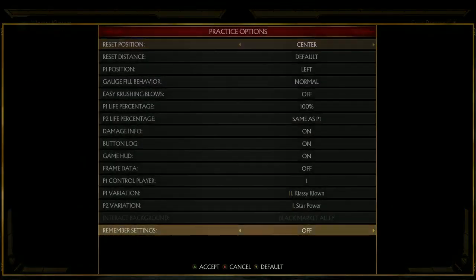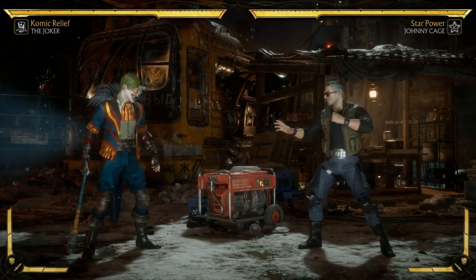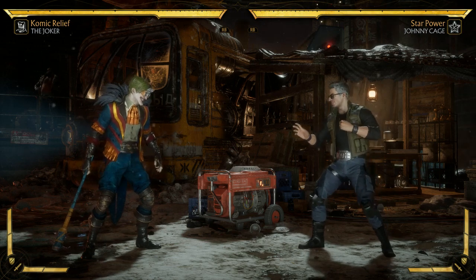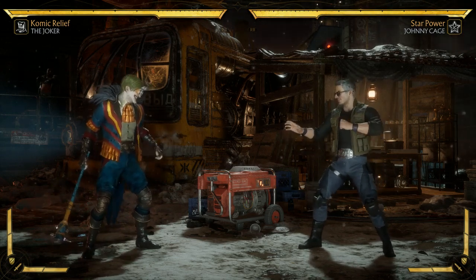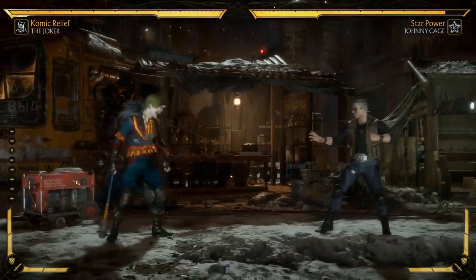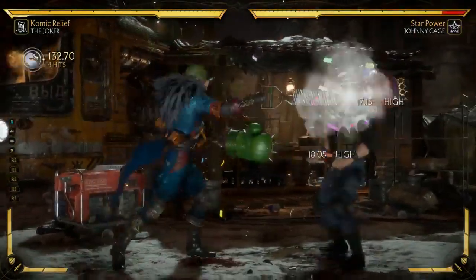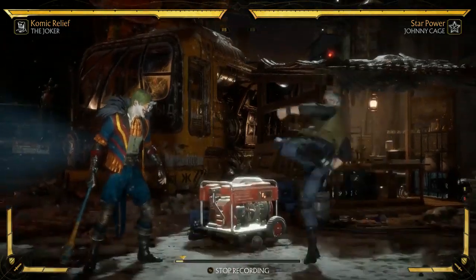Lastly we have variation three — the one I actually play. All three variations are quite different; his normal attacks are straightforward but the special moves are where he gets unique. This is the opposite of variation two: you don't care about plus frames, you want combos. He loses Bird Boy Beatdown which means he loses his overhead, but he gains bigger range. If you amplify it he gets big combos — around 32% off two bars. It also has a fatal blow trigger if this is a counter hit at max range.